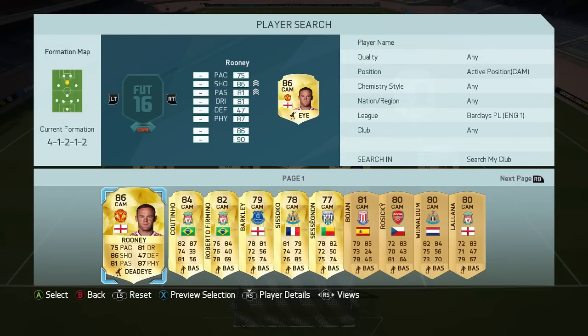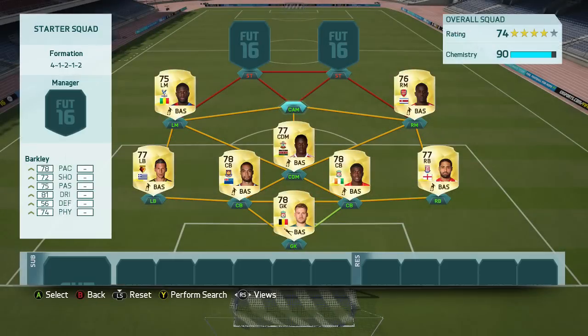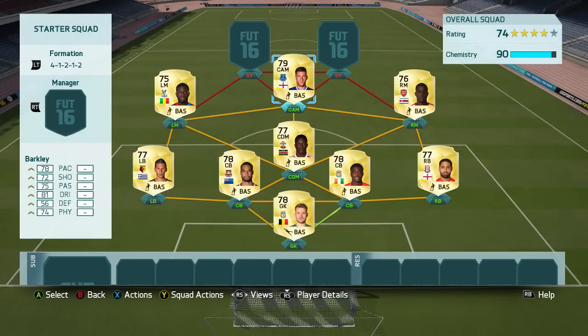For the CAM, we are going with Ross Barkley. Last year I didn't understand how his card rating was so low — he just felt like the rating was a lot higher when you played with him online. Exactly the same this year. He's only a 79-rated CAM, but when you play with him he feels absolutely incredible. You'll be able to pick him up for 2,500 coins. He has 85 dribbling — 85 dribbling for a 79-rated CAM is absolutely insane. He is going to be doing the job nicely, supplying the two strikers.